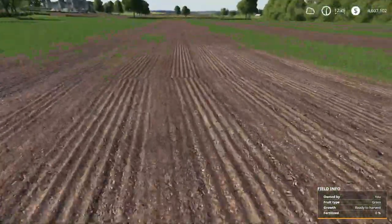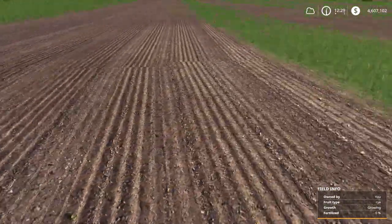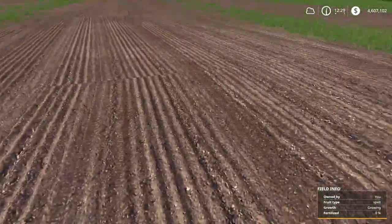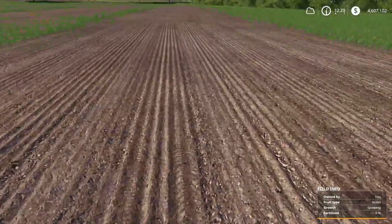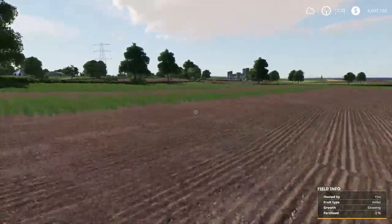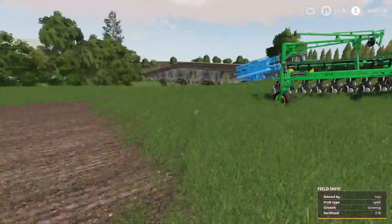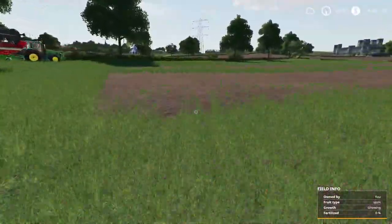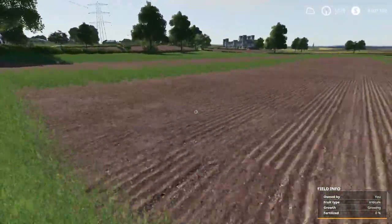Welcome back. I have everything planted. We have rye growing here, triticale growing here, spelt growing here, and millet down here at the end. Millet needs a planter-style seeder to use, and the others all need just regular seeders. I ended up going and getting a cultivator and then using this for all of them just to make sure they're all at least similar sized.